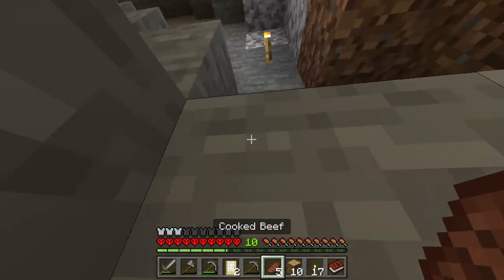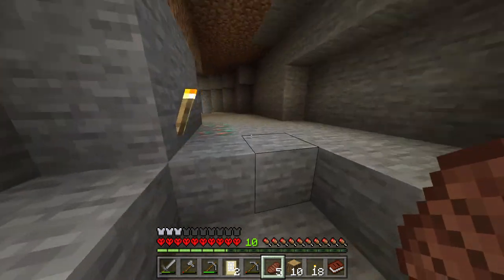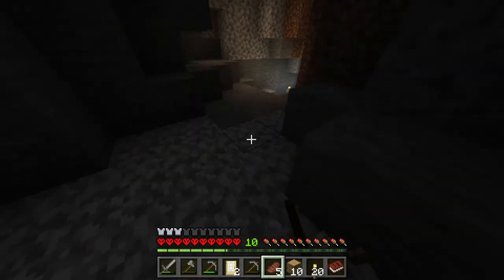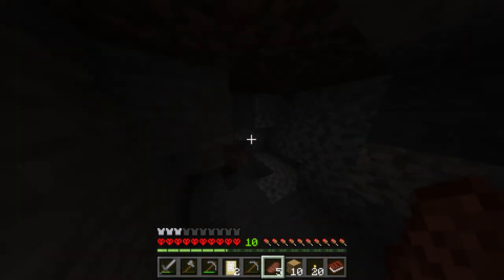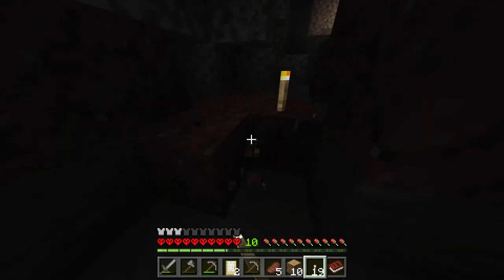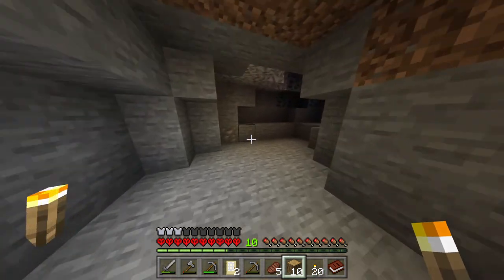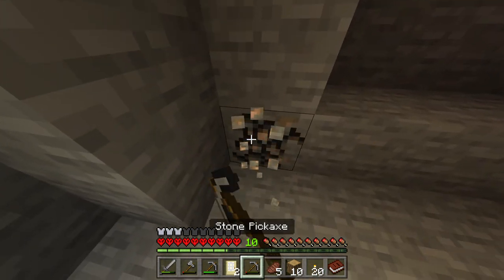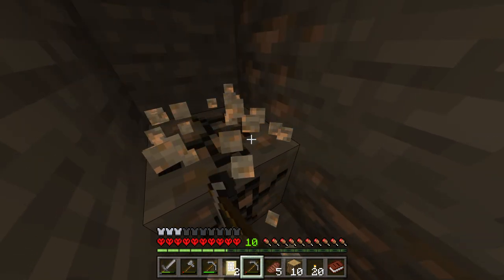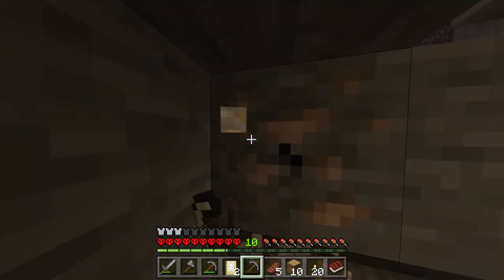I'm not a wasteful person — I'm gonna take back my torches because I'm probably never gonna be in this cave again. Give me my torches back! Oh wait, what's down here? Nothing, absolutely nothing. I think it's getting dark out — oh shoot. Let's just hurry up and get the iron and coal, and we should be on our way back to the house.